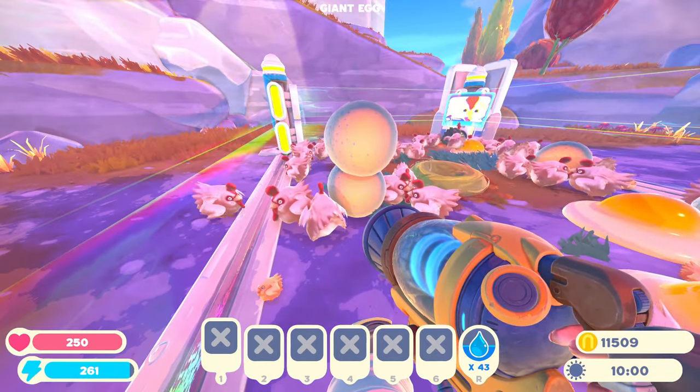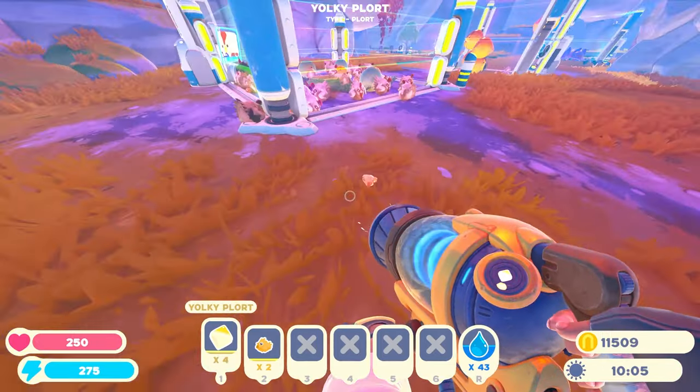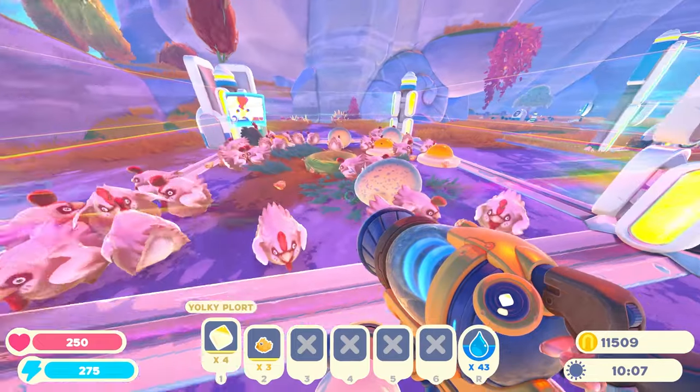We got some eggs — they're glowing. If they're glowing, that means they've got plorts on the inside. Yeah, look at that. Just got some Yoki plorts.